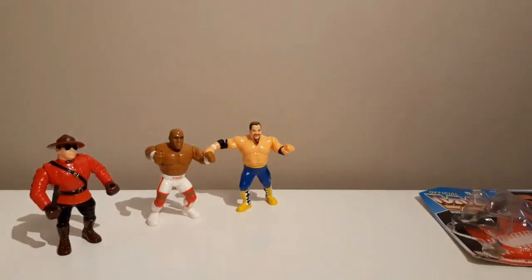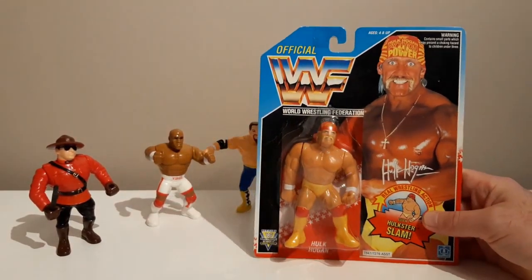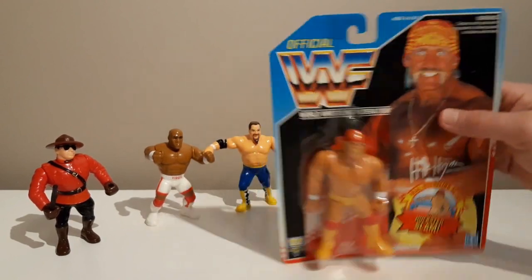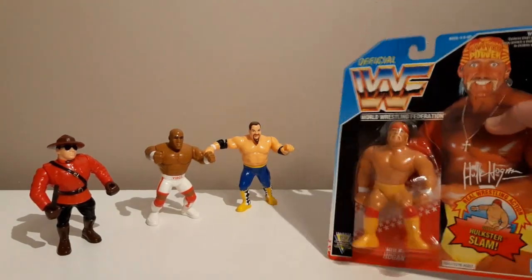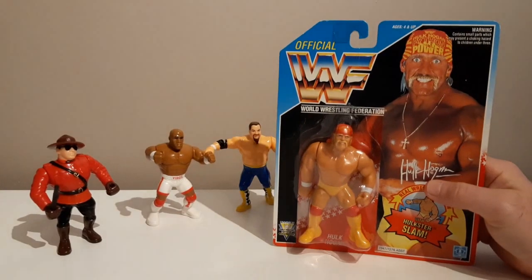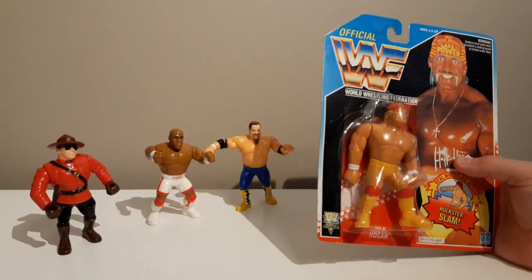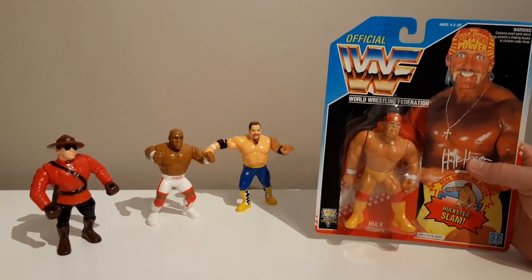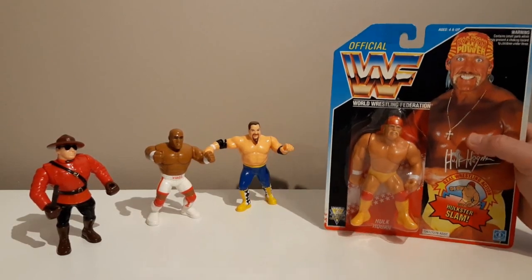So there's Jim the Anvil — I'm really glad I've got him. The other figure I have from series 5 is the real American, Hulk Hogan. Again you might look at the card and think it's decent, but the bubble is almost completely separated from the card. In my opinion there's no point keeping it on card like that — unless they're perfect, minty, really good shape, let them breathe. So here comes Hulk.